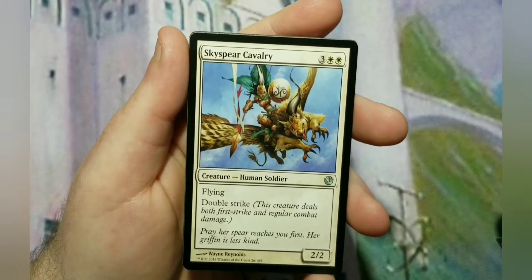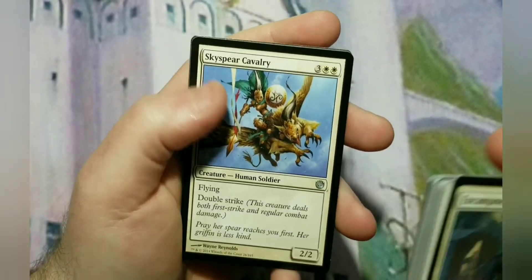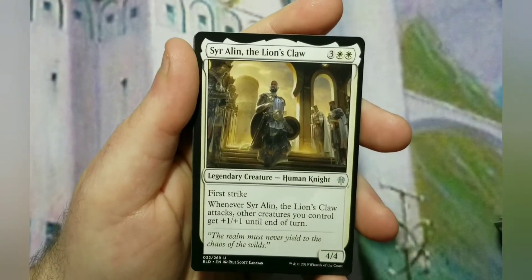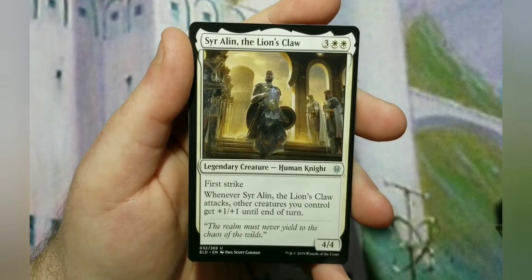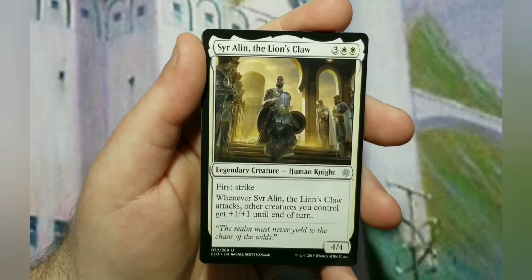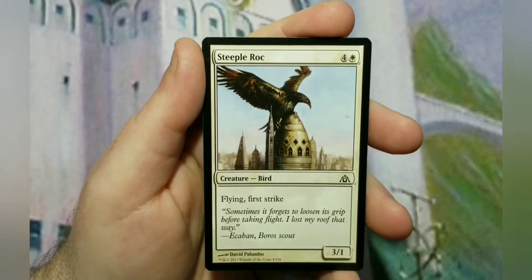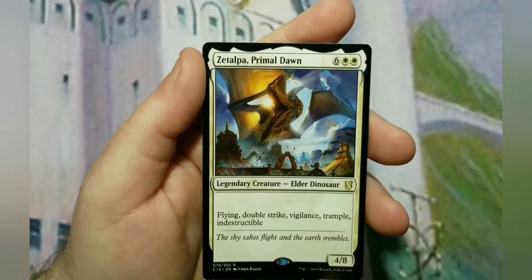Sky Spirit Cavalry is a 5-cost 2/2 with flying and double strike — I added a couple of double strikers in case your commander's not on the battlefield. Syr Alin, the Lion's Claw is a 5-cost 4/4 first striker — whenever it attacks, other creatures you control get +1/+1 until end of turn. Obviously double strike plus buffs equals double buff. Steeple Creep is just a 5-cost flying first striker — obviously one of the cards you take out when you upgrade.